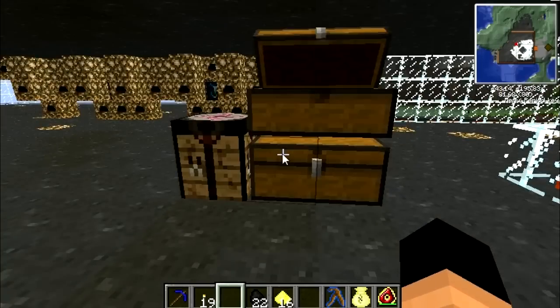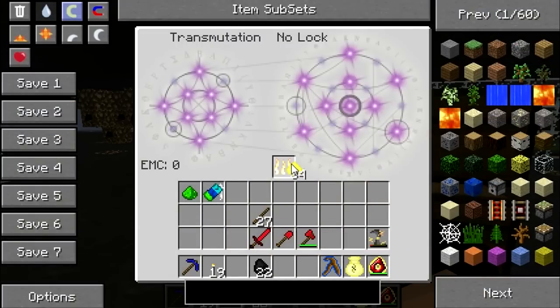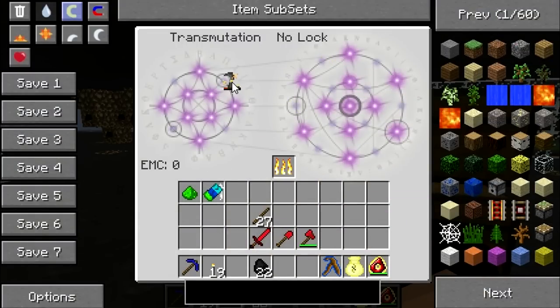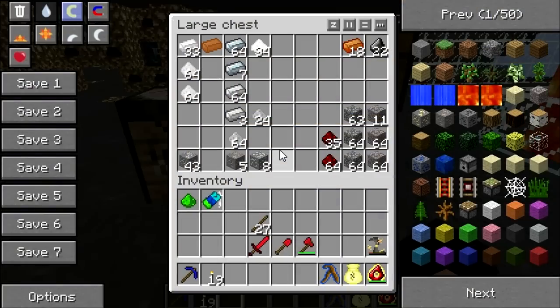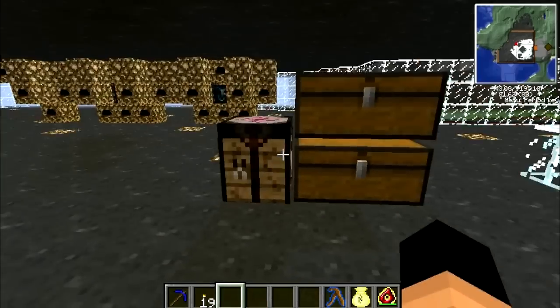I think I'm gonna use the gold to get some more EMC. I'm still pretty low on EMC. So what do we need really — we still need the copper, a lot of it. I'll try to fly and find some open mining area.